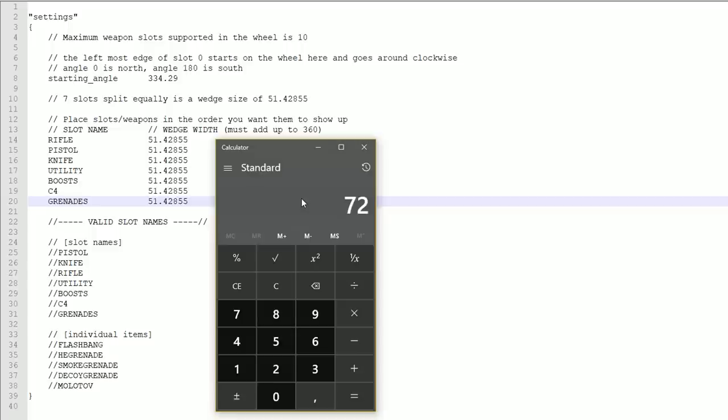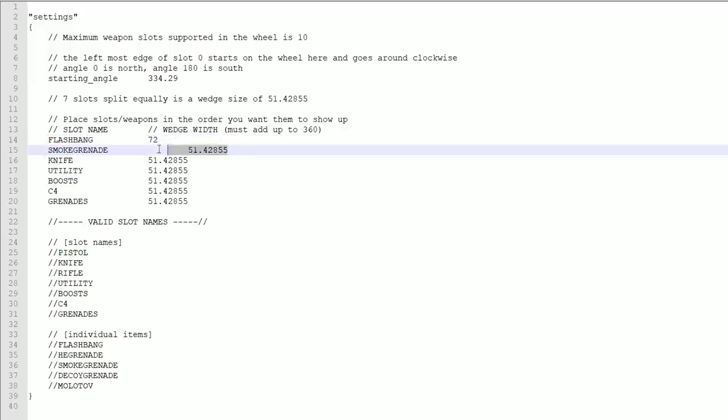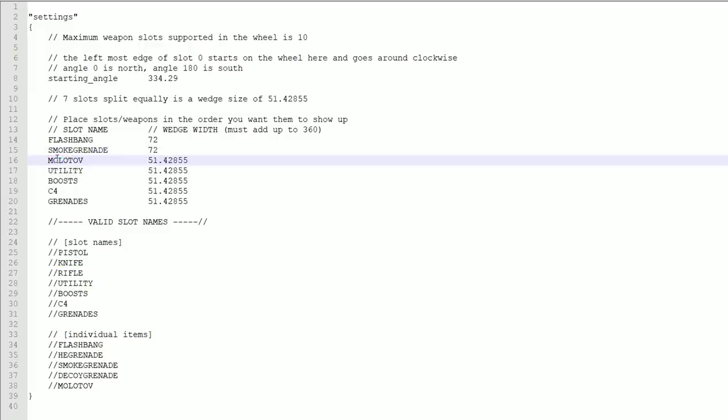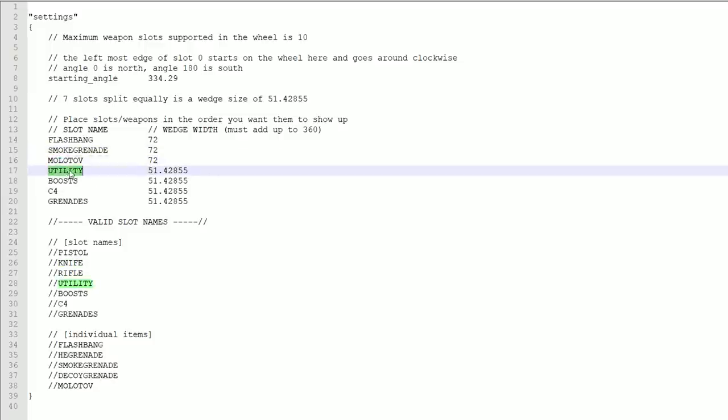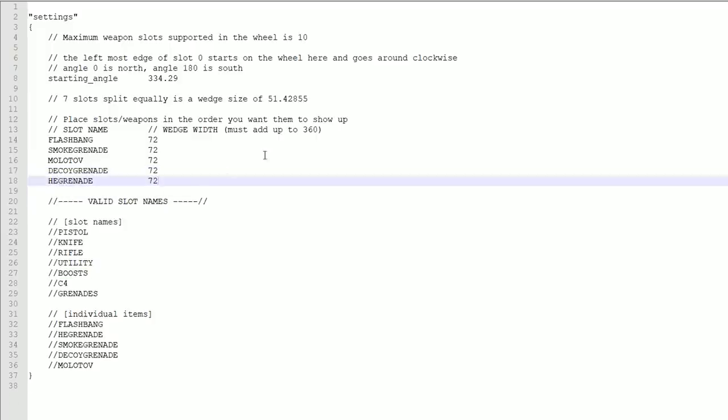Now the order goes from top to bottom, which means the first nade will start first on the menu. The rest will then continue like a clock and go around the wheel. So first in my list will be the flash, next will be the smoke, next one will be the molotov, next one after that will be the decoy, and finally the HE grenade. Remember to remove all the other items that you are not going to use.